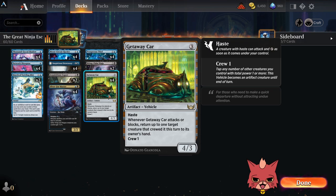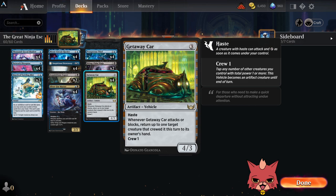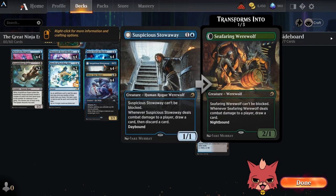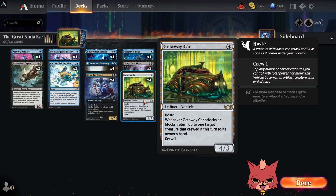Getaway Car is a three-drop artifact vehicle. Whenever Getaway Car attacks or blocks, return up to one target creature that crewed it this turn to its owner's hand. It's not a rogue vehicle so it doesn't get the buff off Silverford Master, but that's fine — it's a 4/3 for three with haste and does a ton of stuff here. The best cards to bounce back with it are probably Network Disruptor and Acquisitions Expert, but pretty much anything is decent. Consider Getaway Car just like an extra ninja with ninjutsu.